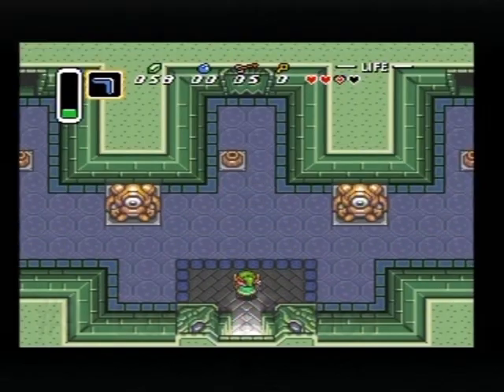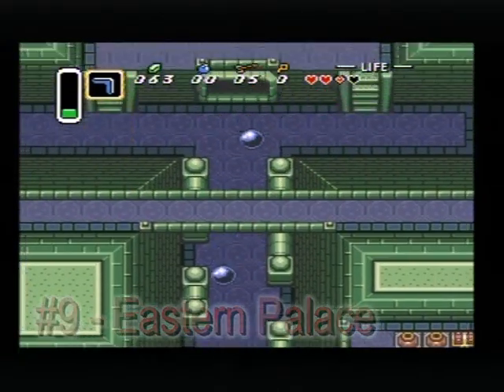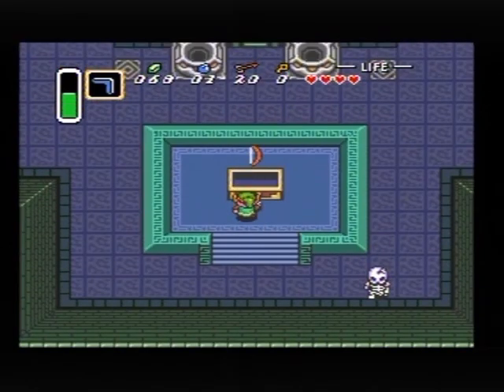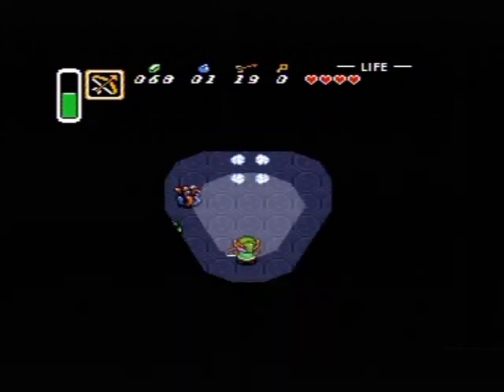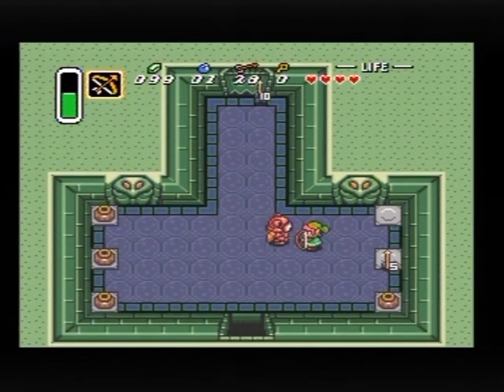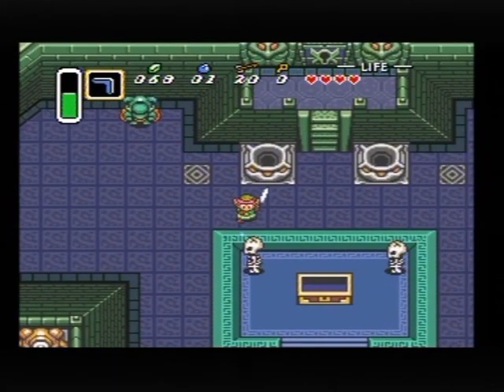The first dungeon where you get the pendant — it's pretty great. It has cannonballs, you get the bow, and it's got those freaky cyclops that made me piss my pants when I was younger. I was always too scared to wake them up and let them chase me. I used to shoot four to five arrows just to make sure they would die. Anyway, this dungeon was very good.